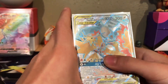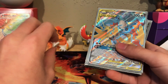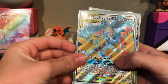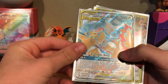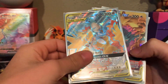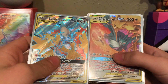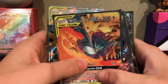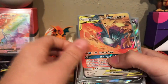A lot of YouTubers call these 'The Birds.' I got this out of a booster box and got them back-to-back in both packs — a Moltres, Zapdos, and Articuno Tag Team Shining Full Art. That's a really cool one. And then right here, The Birds again — Moltres, Zapdos, and Articuno. I think I got both of them in like four or five packs.